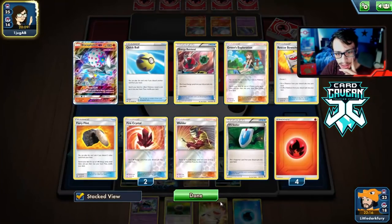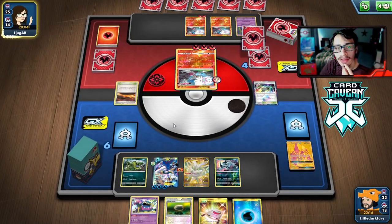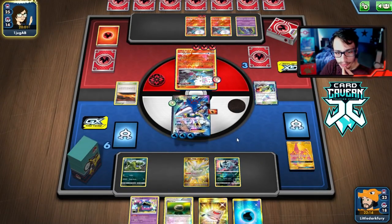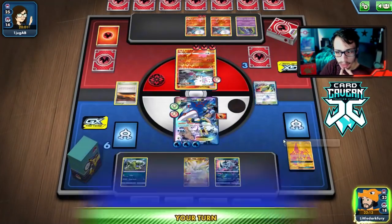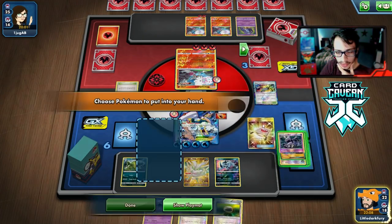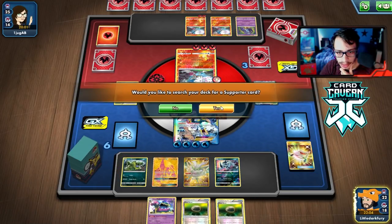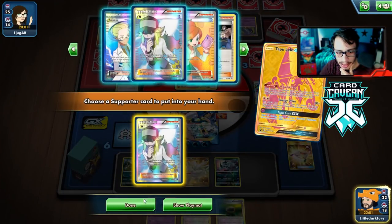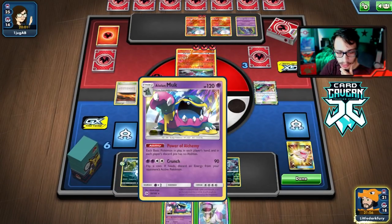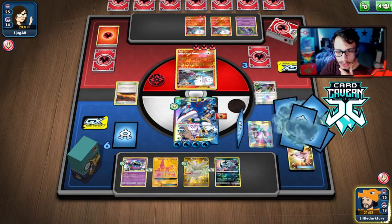We go N to three, get the Muk down. We need to find Galarian Mine or Field Blower to get rid of that Scorched Earth. We need to pump — if they just kill my Kyogre we probably lose. Promote the Kyogre — we got the energy in hand. Float Stone, do this, get the Lele. We'll play it first, grab an N, get their hand down nice and low. Float Stone, drop the Muk down, N them to three. Need to find a Galarian Mine.